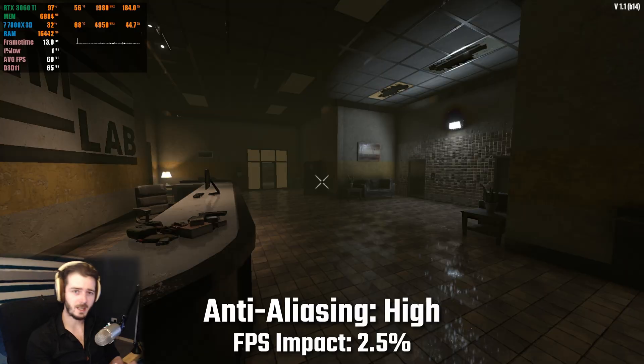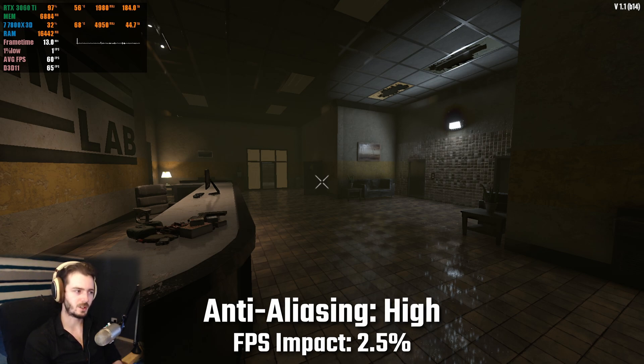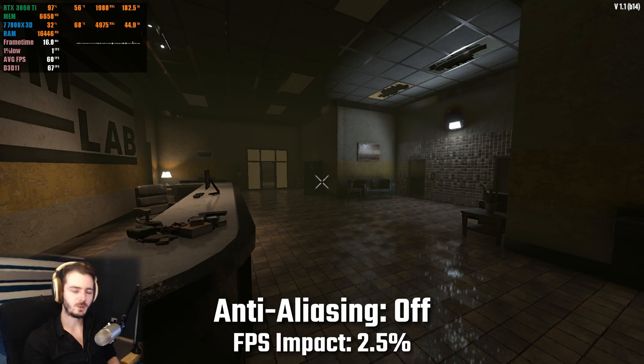Starting things off, having AA on the highest settings compared to having it turned off, I only saw a decrease in fps by around 2.5% — definitely leave this one turned on. In this particular scenario you can't really see the quality improvement of the AA, but rest assured that it definitely does increase the quality of the game substantially in most scenarios. It's just this particular room you can't really see it that well because it's so dark due to the shadows.